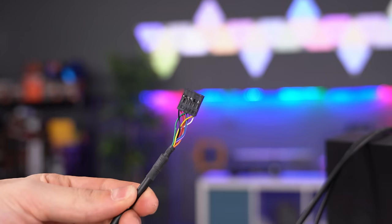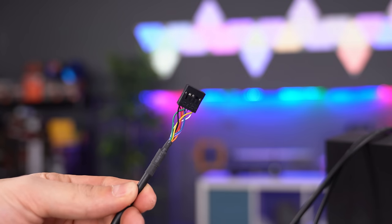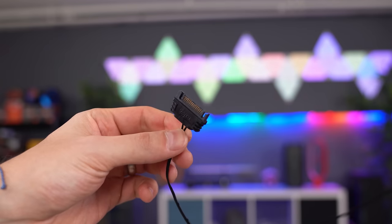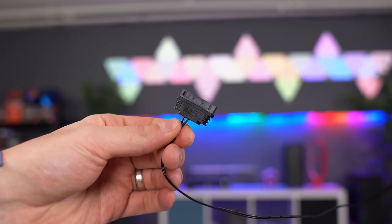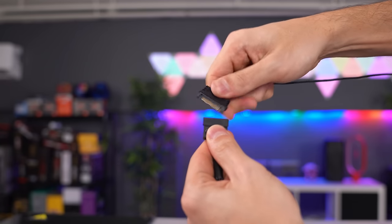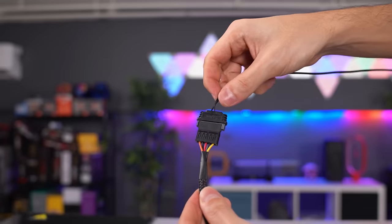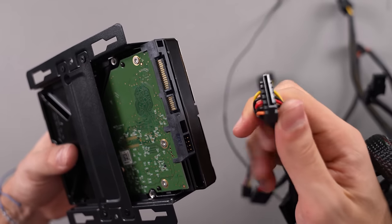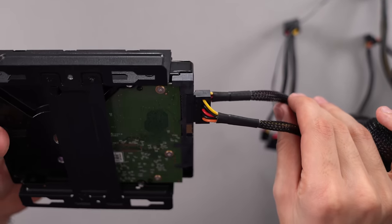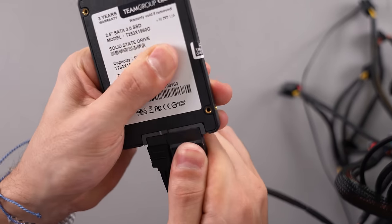Next cable is the one labeled HD Audio, and this gives power to the audio ports in the front of the case. This plugs into the header labeled JAUD1, which is usually on the bottom left side of the motherboard. We also need to give power to the RGB lighting in the front of the case — grab the male SATA power cable that's connected to the case and plug it into the female SATA cable from the power supply. If your case doesn't have this cable, skip this step. While we're connecting SATA power cables, make sure that all your storage devices have power — make sure your hard drive or SSDs are connected via SATA power cable.